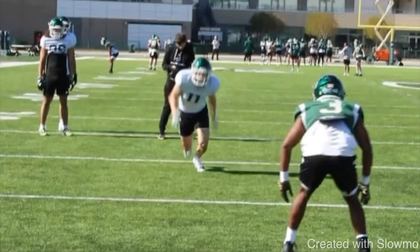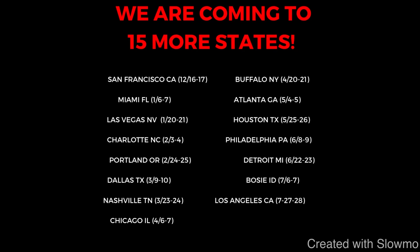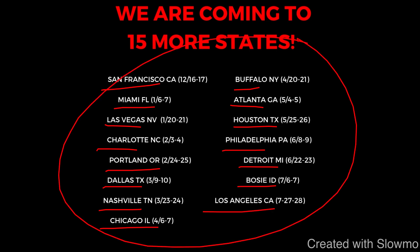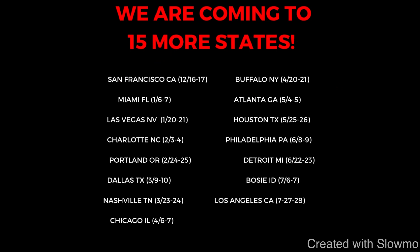Fellas, if you are a wide receiver and would like to train with us this offseason, check out that very first link in the description below where you can sign up for one of our 15 two-day-long QB and wide receiver camps. We are going to be coming out to San Francisco, Miami, Las Vegas, Charlotte, Portland, Dallas, Nashville, Chicago, Buffalo, Atlanta, Houston, Philly, Detroit, Boise, and Los Angeles. If you're local to any one of these cities, check out that very first link in the description below.